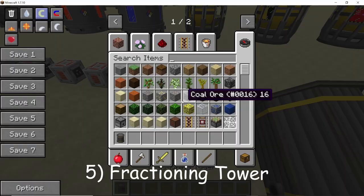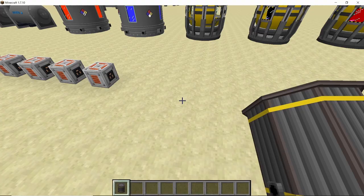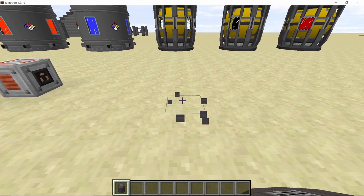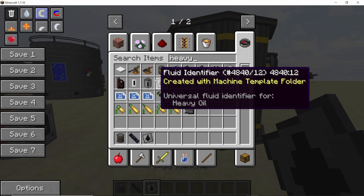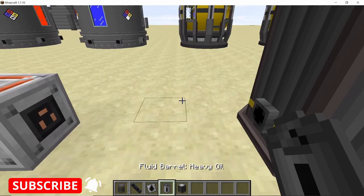The fractioning tower can be crafted using six steel blades, two big steel shells, and one steel grid. It is a pretty interesting and useful block as it can perform all the finer recipes of the chemical plant that used to come from processing hot crude oil. When you process hot crude oil it produces four things. The fractioning tower takes no power whatsoever and does all the work the chemical plant used to do.